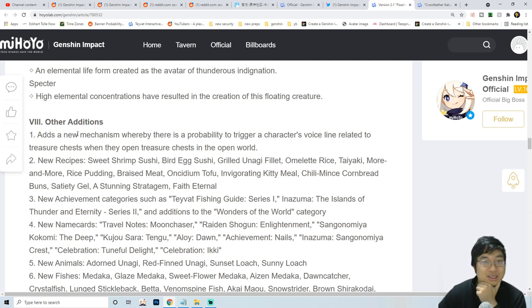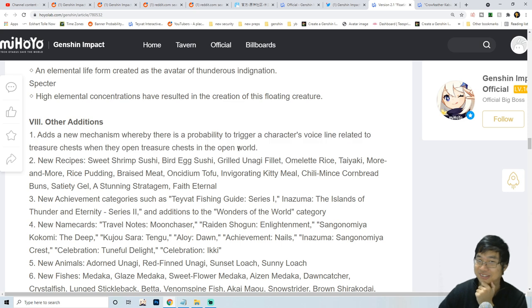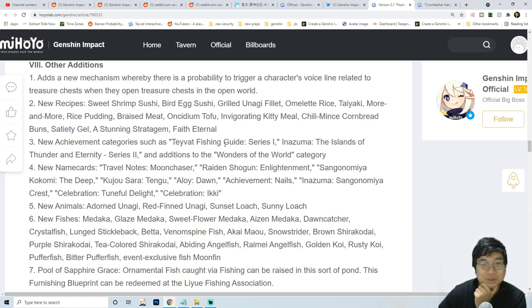There are new mechanics whereby there's a probability to trigger a character's voice related to treasure chests when they open a treasure chest in the open world. That's pretty cool - you know who's the best for treasure chests? Klee is like 'look what Klee found!' There will also be a number of new recipes, which will be really good because we also want to cook food for one of the food events.